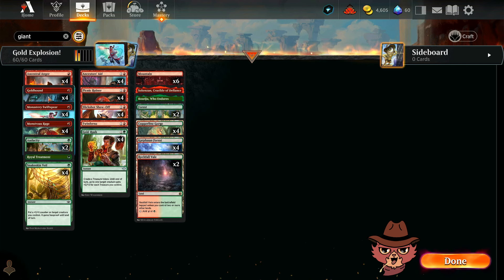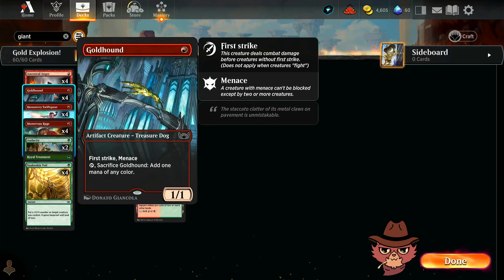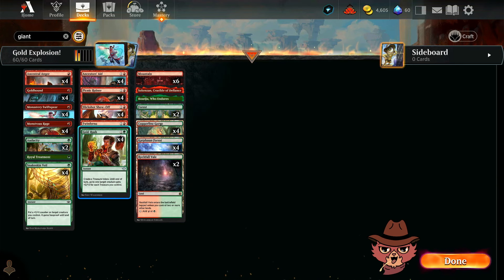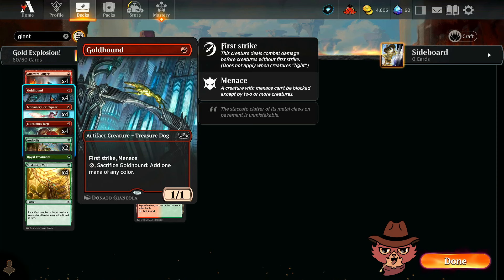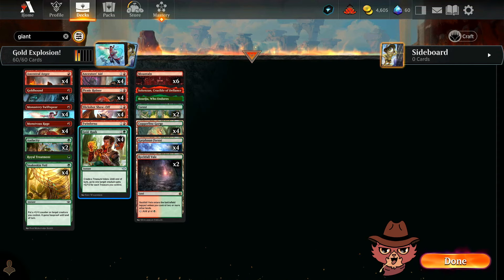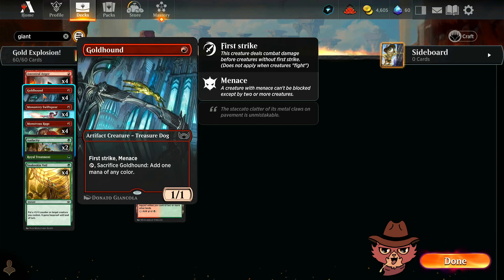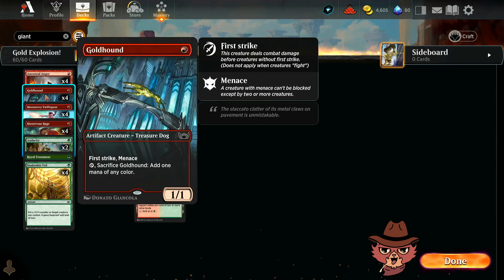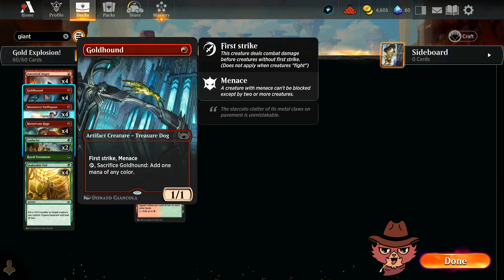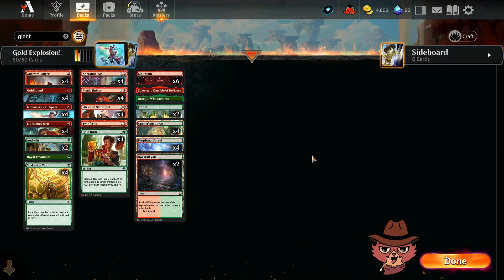Gold Hound is a 1/1 without prowess, so if you're giving it double strike hopefully you gave it something else like Gold Rush. Turn one Gold Hound, turn two Gold Hound — turn three the opponent hasn't removed anything: Gold Rush onto the first Gold Hound, two Gold Hounds plus treasure equals plus six, making it a 7/7. You still have mana left over from the treasure to activate Twin Inferno. A full swing without blocks still only totals 15 damage so you didn't win — but that is turn three so I don't know what I'm complaining about.